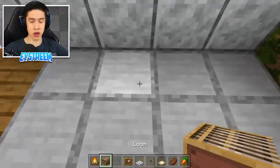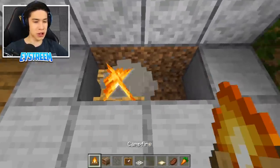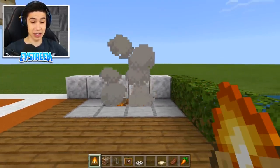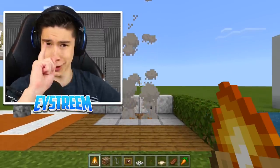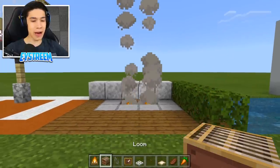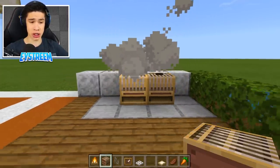The first thing we're going to do is choose where you want your grill. We're going to place ours here, then break the ground and switch it out for our campfires. At the moment it just looks like a campfire pit, but I promise it is more than that. Then grab our looms and place one, two looms just like so.